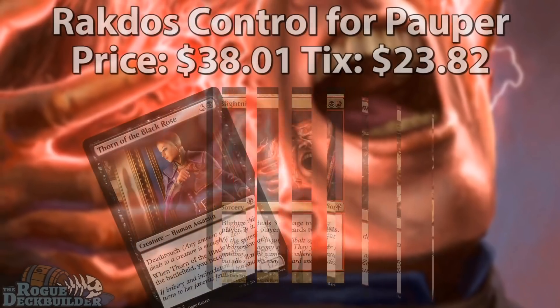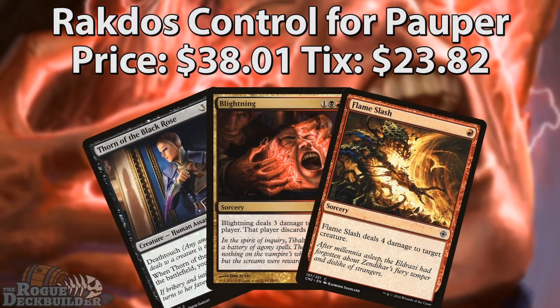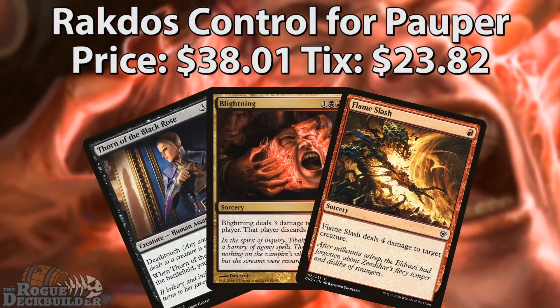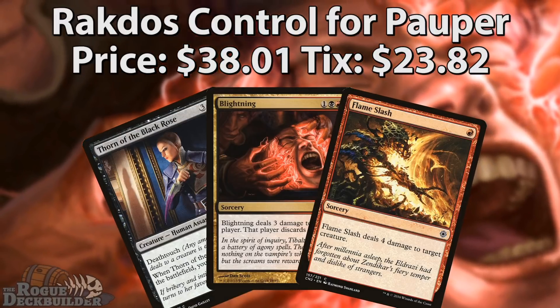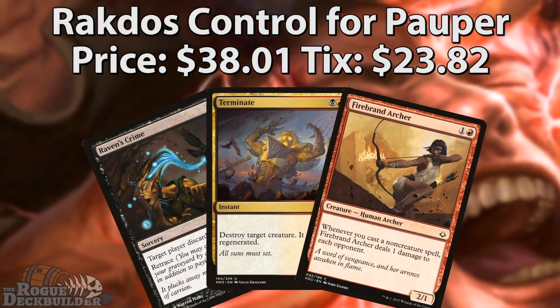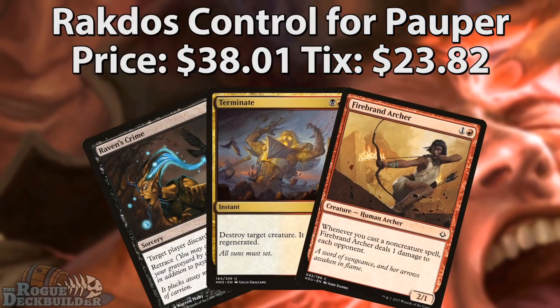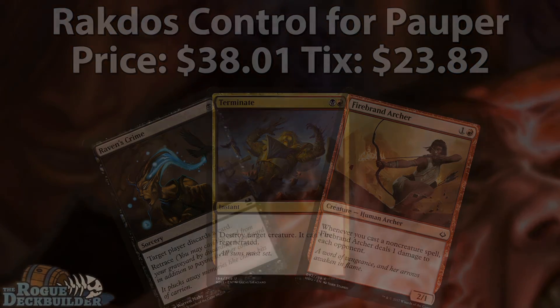Hello everyone, this is Tasty Snackies with RogueDeckBuilder.com and today we're going to be taking a look at a Pauper deck tech. This time we're taking a look at Rakdos Control, which is a variation on the Mono Black Control slash Mono Black Devotion deck that's been popular in Pauper for quite some time. Instead of going Mono Black, we're splashing some red for burn and some really sweet sideboard cards.